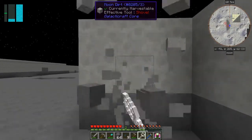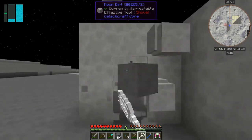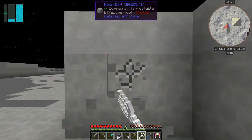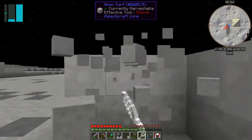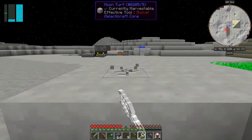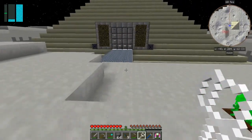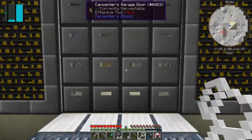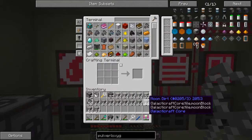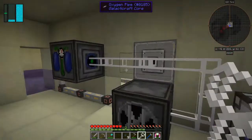Normally I do mining off camera because it's sort of semi-relaxing but not really entertaining. I've got enough — that might be enough. Let me just sort my inventory and put the moon dirt in here. What I'm left with is moon turf and moon rock — I've got just about two stacks of that, which should be enough.